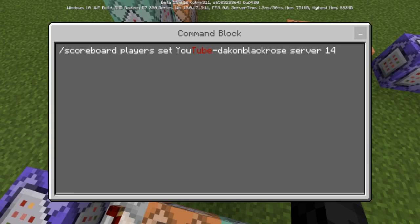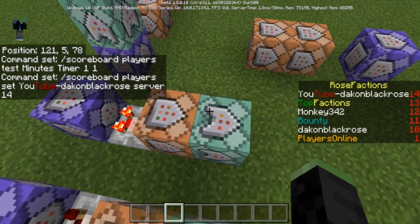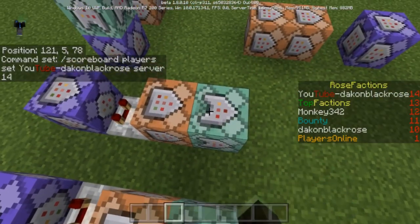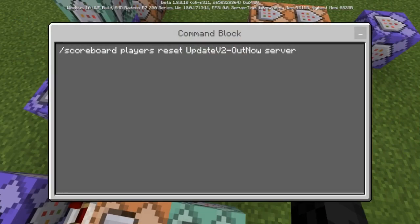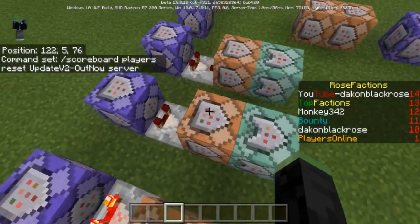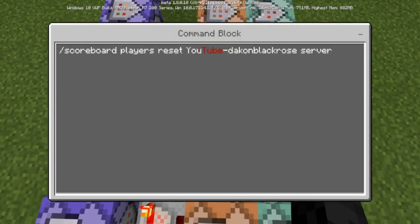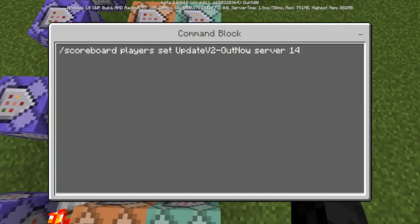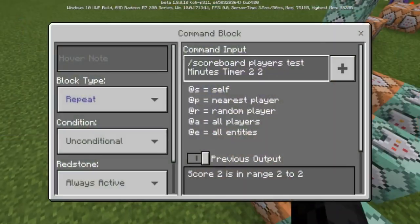It's going to set 'YouTube server' to a score of 14 using set, not add — that way it doesn't keep incrementing and always stays at the top, since 14 is the highest. This one over here is 'scoreboard players reset' to get rid of the update text. So you reverse this: at three minutes it comes over here, resets and deletes it off the scoreboard objective for server, then sets the update text to the server at a score of 14.